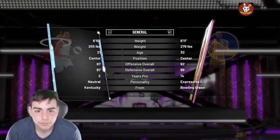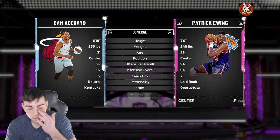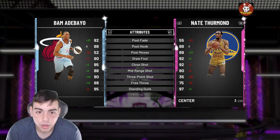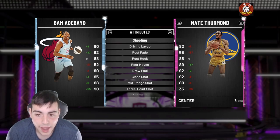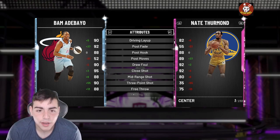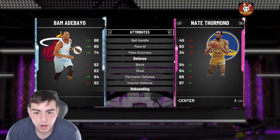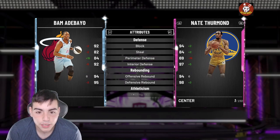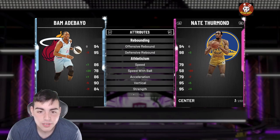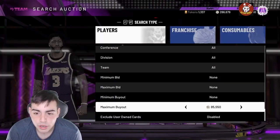This Bam card is better than most centers in the game. I personally played with Bam Adebayo and he is so damn good — possibly better than Frostbite Anthony Davis. He has a 93 point shot, 88 mid range, 92 post fade, 95 dunk. The defense is there — he's pretty much better than Nate Thurmond defensively. He's only 6'10 but he has an 86 speed, 78 with ball — one of the fastest centers in the game. You can use him at power forward. This card is that good, he is a hidden Galaxy Opal for the low of around 80K.